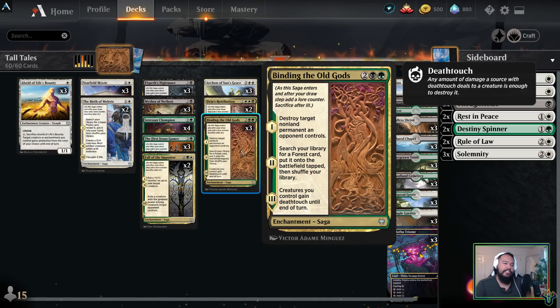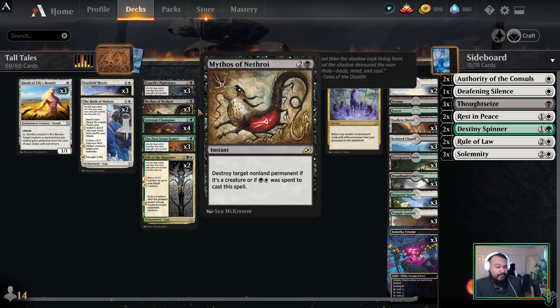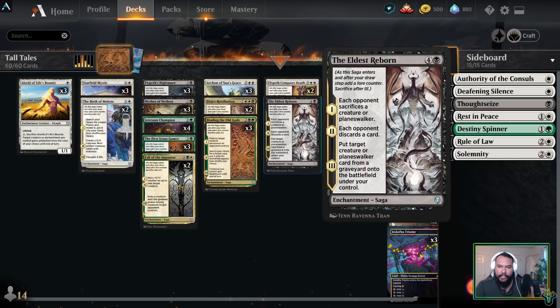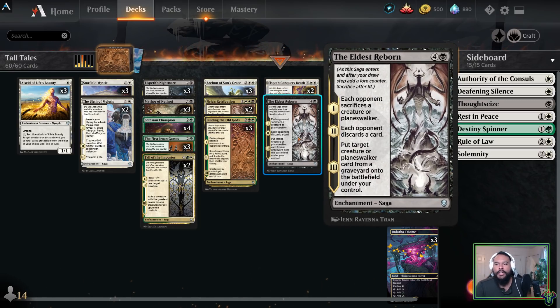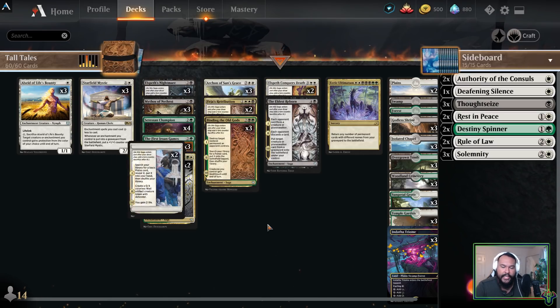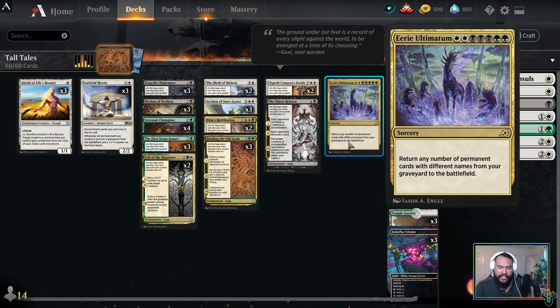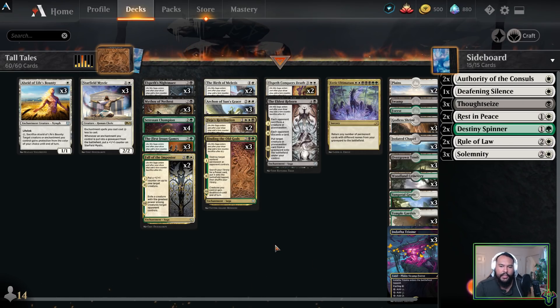Two Valkyrie Retribution — it's almost entirely just because we get the Angel. It's a 4-mana 4/4 flying vigilant Angel, but because we're playing an enchantments-themed deck, it's better. Same kind of with Binding of the Old Gods — it's technically better than Mythos because we're playing an enchantment deck and we want to be playing as many enchantments as possible. We also get to search library for any Forest card. Elspeth Conqueror's Death — great. You get to exile something, make your opponent's next turn really miserable, and get to return something from your graveyard — typically a Setessan Champion or Alseid. The Eldest Reborn is different but similar — each opponent sacrifices a creature or Planeswalker, which can get around indestructibility. Each opponent discards a card. And we get a creature or Planeswalker from any graveyard. We have technically relatively few creatures — only 13. It means using their own cards is quite nice. And then the single Eerie Ultimatum — it's possible I should just cut this card, but I just love it for long games.